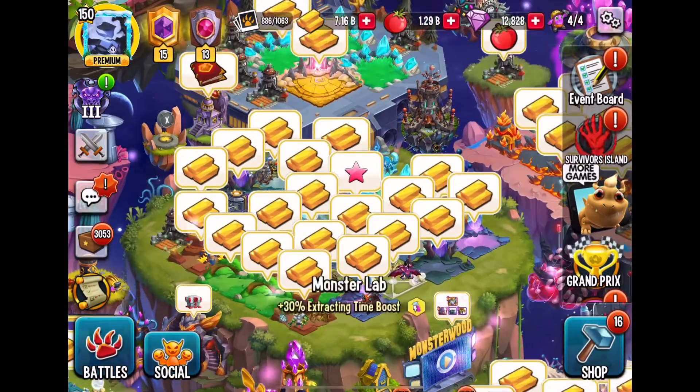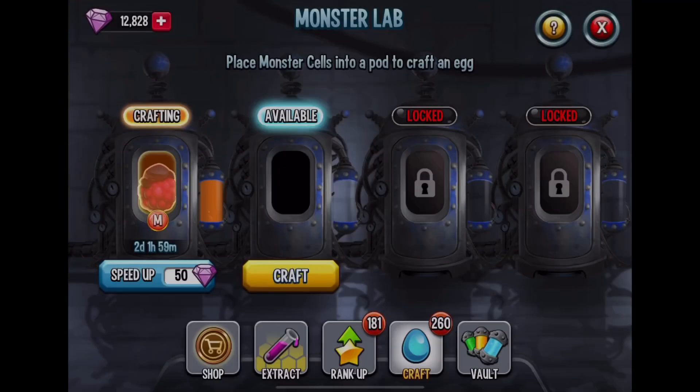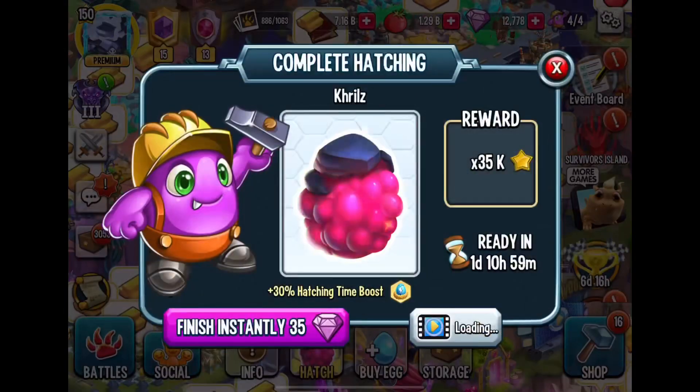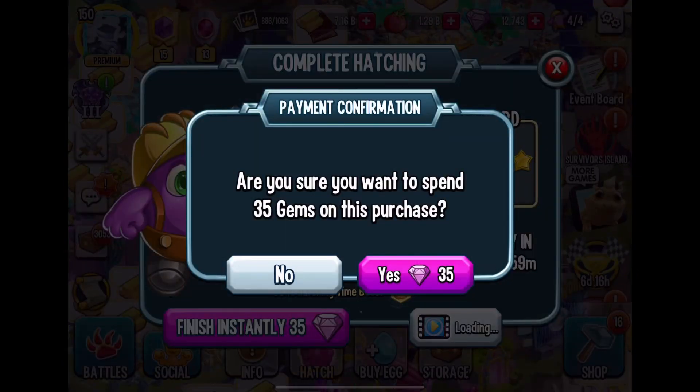I think that's how you pronounce the monster's name. So I got this monster, we're going to craft him real quick, use 50 gems, and then we're going to use another 35 gems to finish hatching Krillz instantly.